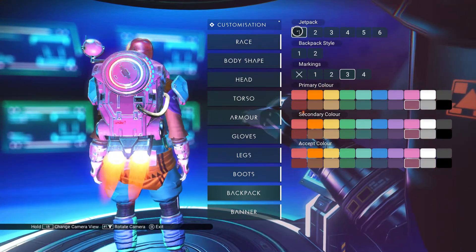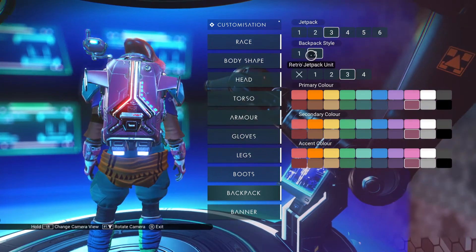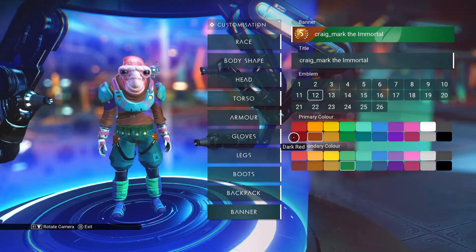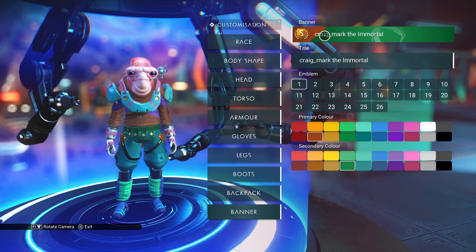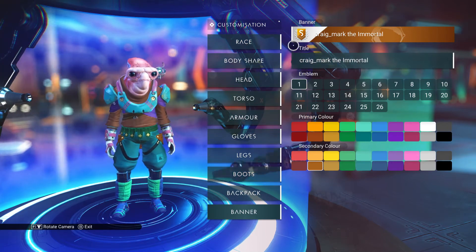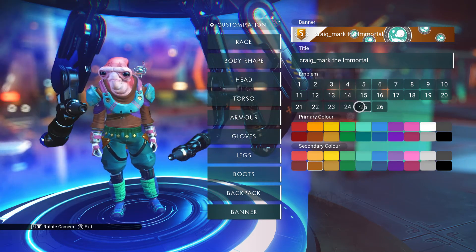For backpacks there are a few different types I've unlocked, again from the Quicksilver Merchant, where you can customise your jetpack style. You'll always start with the basic type but you can change it and add different markings. Then we get to the banners — this is where things have evolved quite a lot recently. It used to show just your name and your current ship class, and you could change the colours and emblem. There are a few different emblems including some you unlock at the Quicksilver Merchant that are quite interesting.